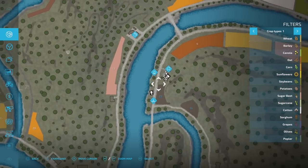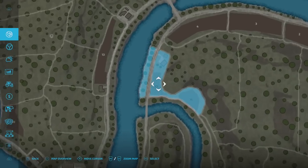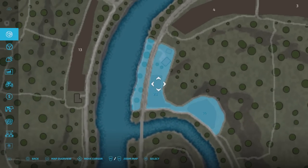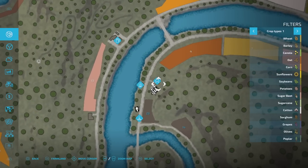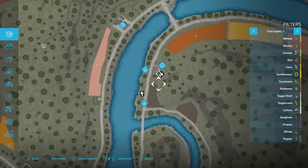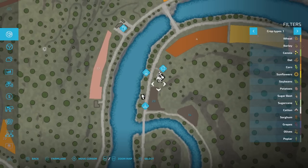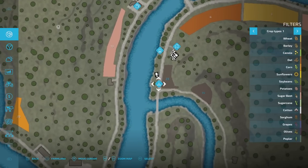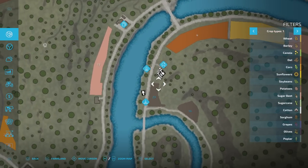I'm on New Farmer for the map tour. On New Farmer, you start with fields 23 and 14. We have a farmhouse, a water tank, and a silo just down there. On Farm Manager and Start from Scratch, you don't start with the farmhouse, the water tank, the silo, or any of the vehicles either.